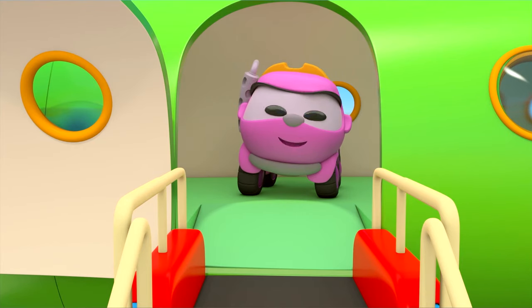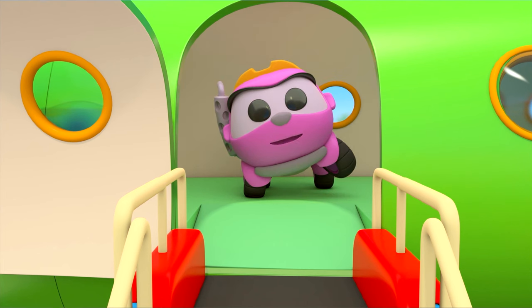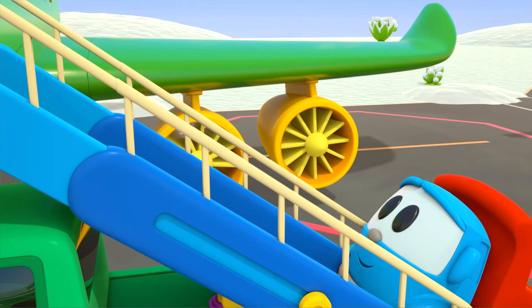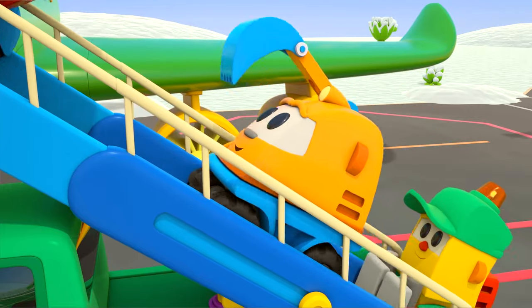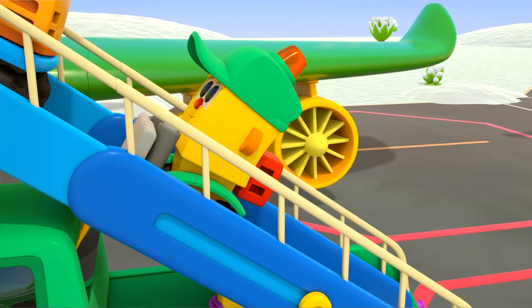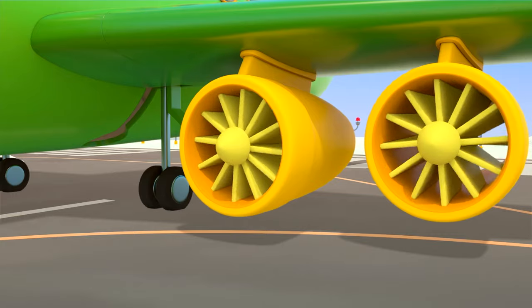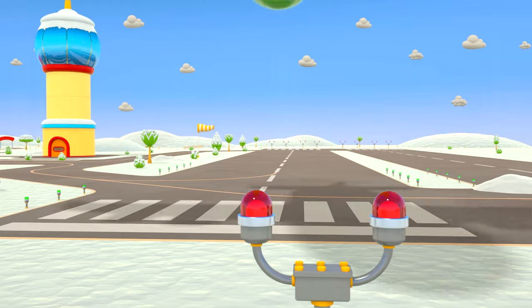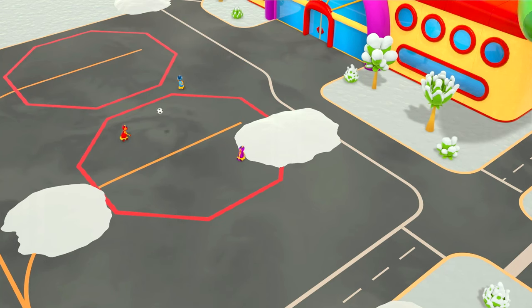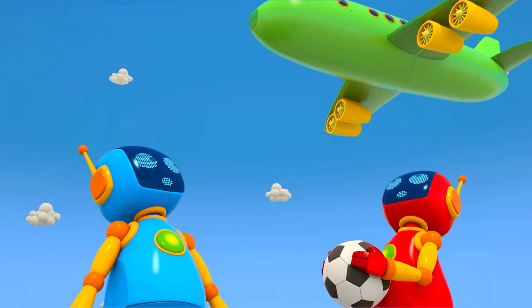Flight 123 is ready for takeoff. Passengers proceed to boarding. The cars are all going up the gangway. The engines have started. The plane has taken off. Have a nice flight, airplane.